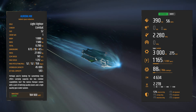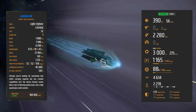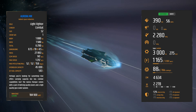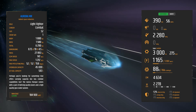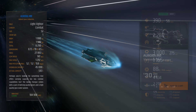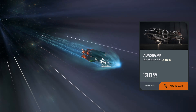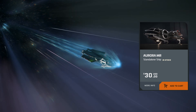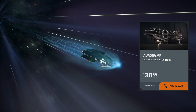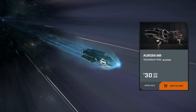It's a starter ship so you don't expect too much. It is available in-game at New Deal in Loreville for 184,900 AUEC. Or if you just want to buy one in the store, there's usually some form of an Aurora available — it's not always the MR, but the MR is currently available for $30 USD.